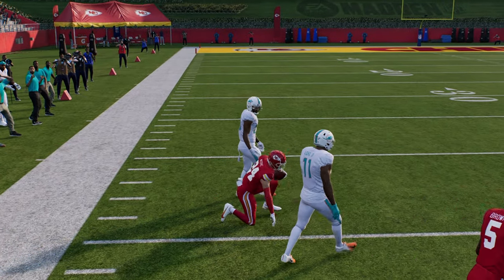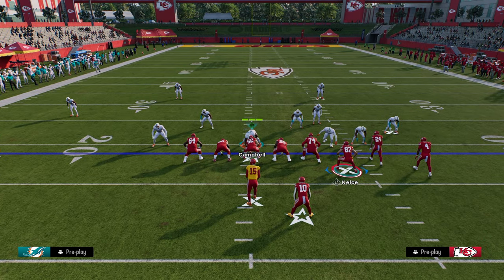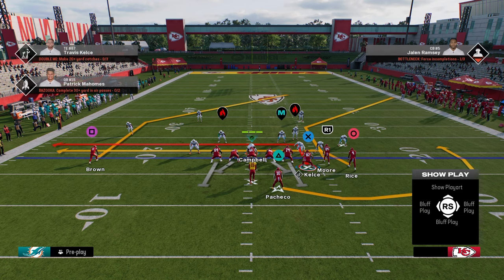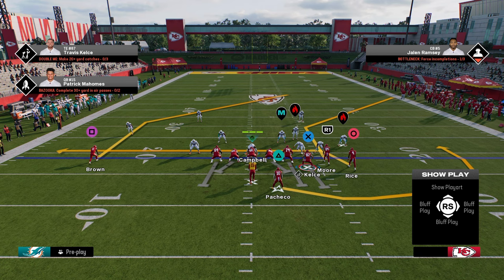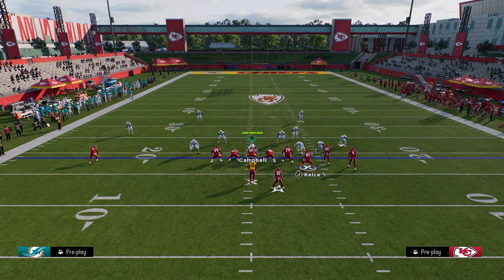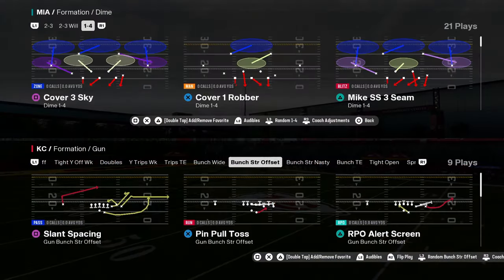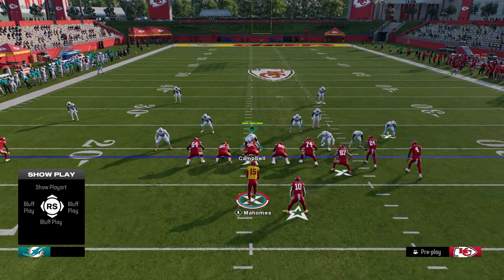You could do this with a lot of different routes. I personally think it's best with posts and corners, and you can also do it with out routes and in routes. Let's try it — put the tight end on an in route, stem him down one, smart route him. Actually, let me do this with the slot receiver here. I've never even tried it with an in route to be honest. For some reason I can't do that — I don't know why. You can do this with any route that you can smart route; I guess you can't smart route an in route.